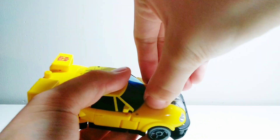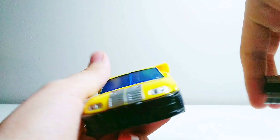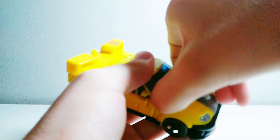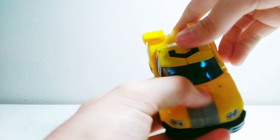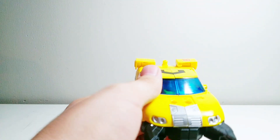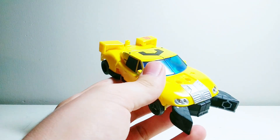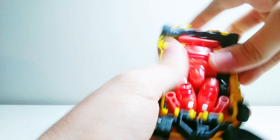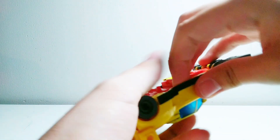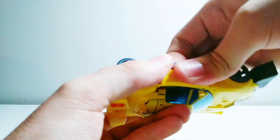Speaking of transformation, let's get this guy transformed. First step, you want to take the gun off — it actually looks better without it, because it just blocks the windshield, it looks kinda dumb. It's cool for a power-up mode, but otherwise just leave it to the side. Next, flip out the feet — like those little pincers he had in the show. Then just open up these doors here.